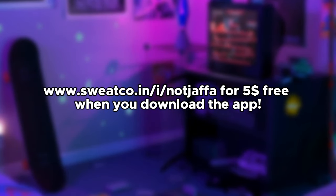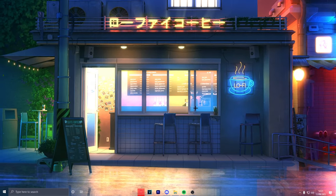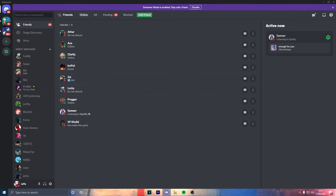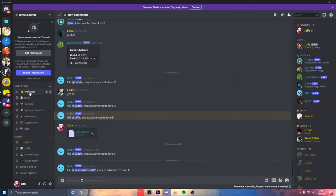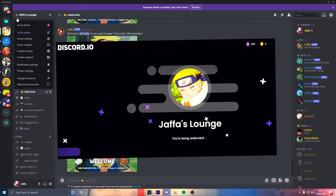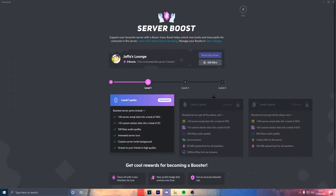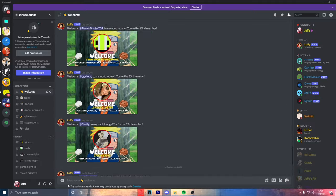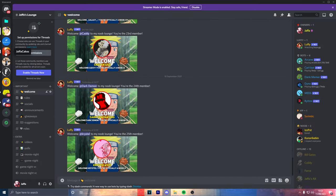Let's get straight into the video. First I'm going to show you an example of what we're going to be creating today. So if I go to my server and go to welcome, as you can see when people join — it's my new Discord server, it's called Jaffa's Lounge. Link in the description — join my Discord server, it's new.